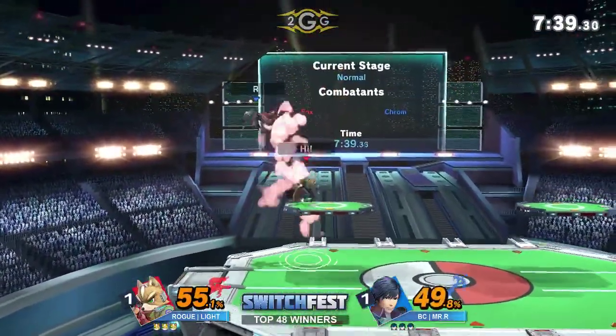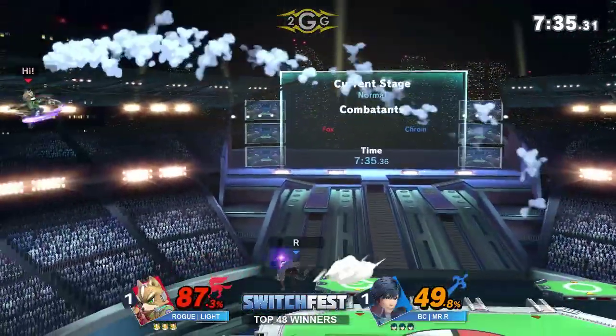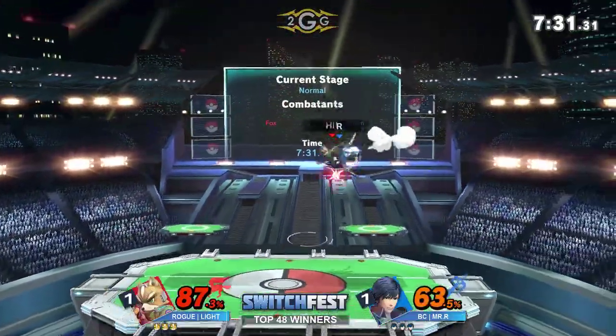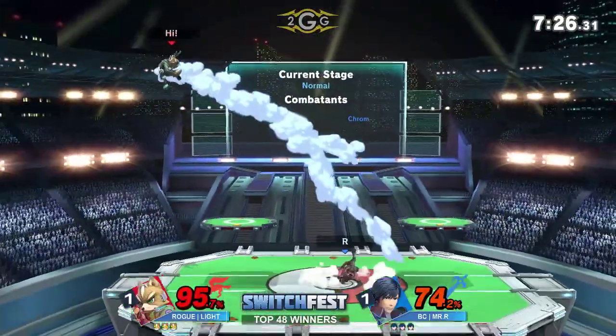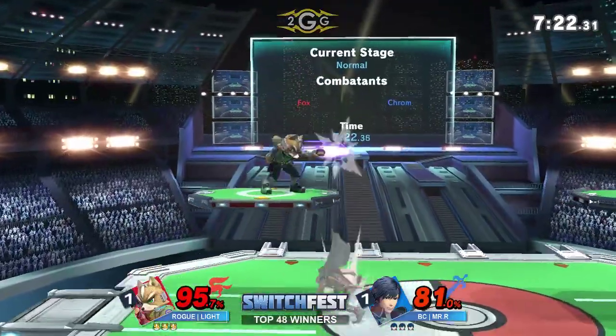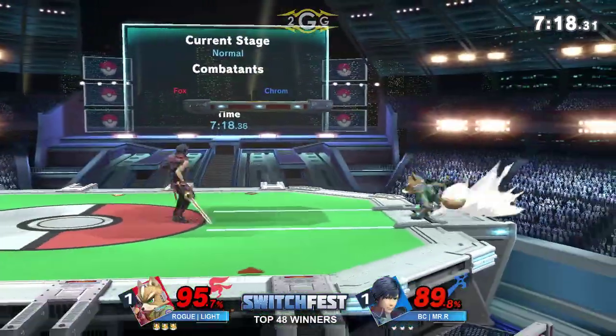He really wants that neutral B to edge guard there. If that neutral B lands, it's going to send Light at a very difficult angle to recover — that's why he's attempting it so often. Light trying to jump in, just going to get beat out in the air.